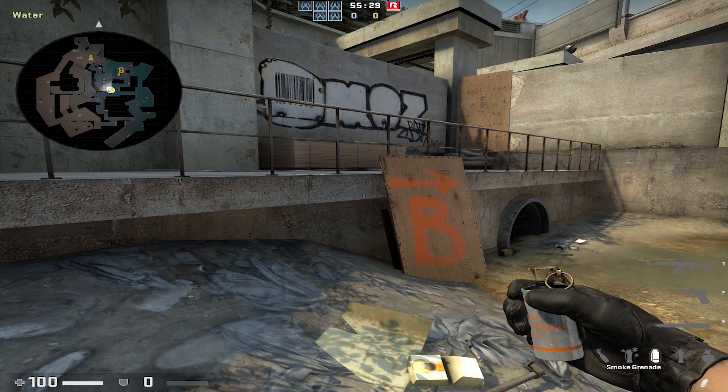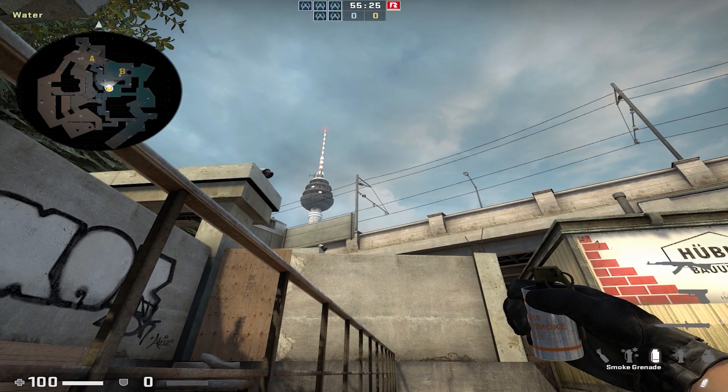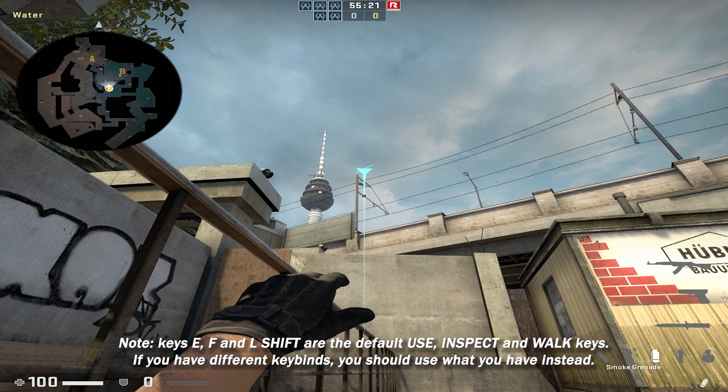Grenade prediction allows you to preview the trajectory of a grenade. To use this feature, hold your attack key to keep the grenade primed. Now if you simultaneously hold one of the three keys on your keyboard, you'll be able to preview the trajectory of your grenade. Hold E for regular throw, F for jump throw, and left shift for run jump throw.